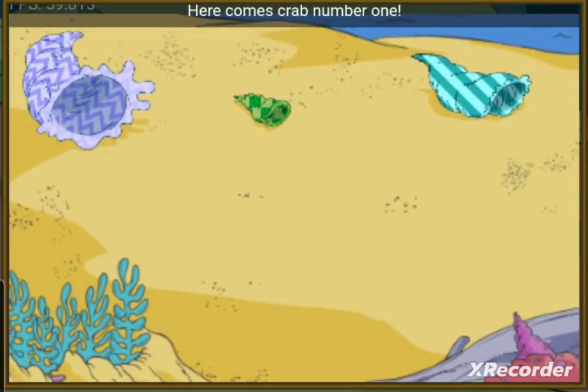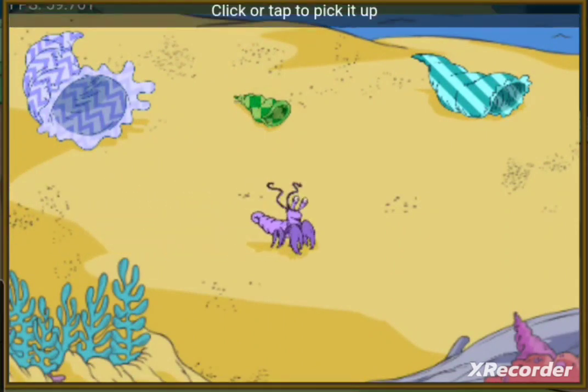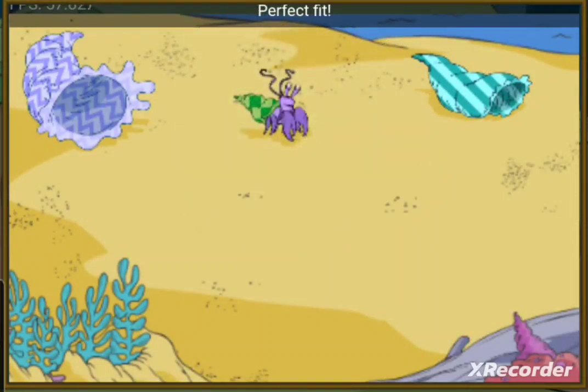Here comes crab number one. Click or tap to pick it up and then move it to the shell that fits just right. Perfect fit! A small shell for a small crab.